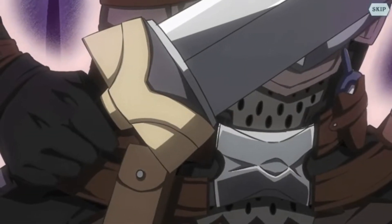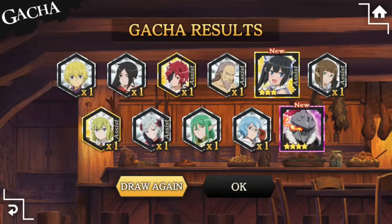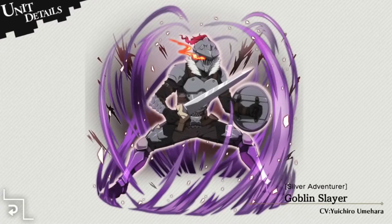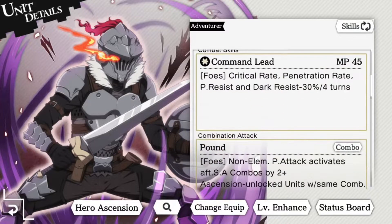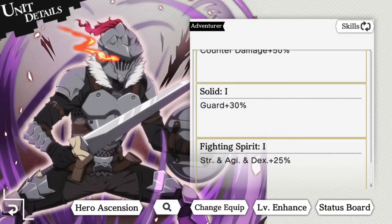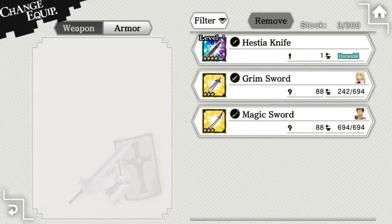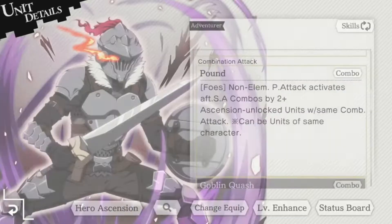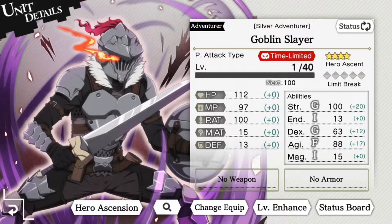We got Goblin Slayer — this is very good! As you can see, I'll show you the character: you have the artwork of the character and also a 3D model which you'll see when I load the gameplay of the story. He has abilities like in a turn-based game — this game has the same engine as another title if you know it, so it works similarly. You can get the equip outside of the gacha; you have to farm for it. Then there is the ascension, another method to power up your units.